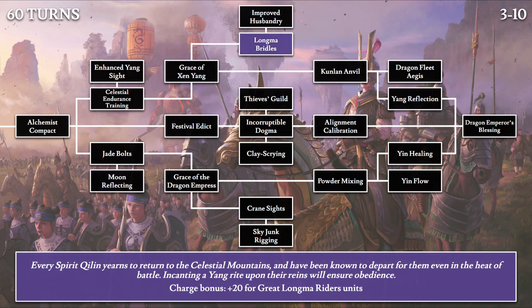Moving on to 60-turn tech, we have Long Ma Bridles: 'Every spirit Qi Lin yearns to return to the celestial mountains and has been known to depart even in the heat of battle. Enchanting a yin rite upon their reins will ensure obedience.' This confirms the great Long Ma is a spirit Qi Lin — Long Ma meaning dragon horse, and Qi Lin being the sacred creature. This tech gives 20 points of charge bonus to the great Long Ma rider, a significant boost from the base value of 75. Combined with the earlier 10% cavalry charge bonus, the great Long Ma riders now exceed 100 charge bonus — making them extremely powerful despite being few in number.